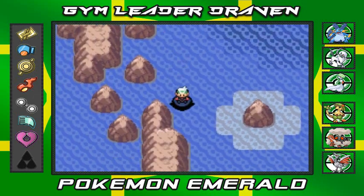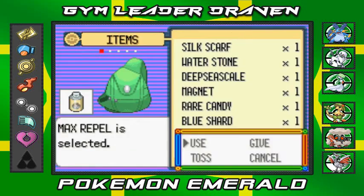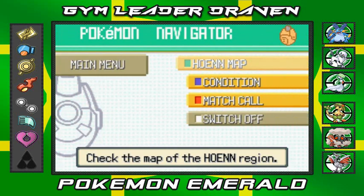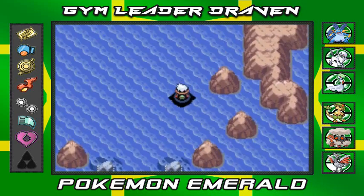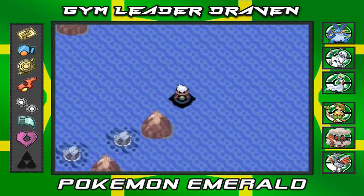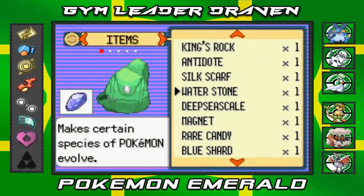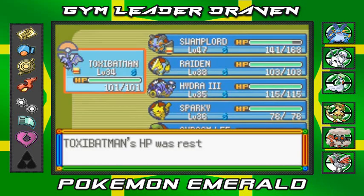How many triathletes do we have? Now we're at Route 129. I should use another max repel here. Looking at the map, we're at the border and might find a few more trainers before heading into Pacifidlog Town. In this area they added more secret bases than one could realize, so you'll find more Pokemon trainers than usual. Let's go ahead and heal my Pokemon all the way back — there we go, Toxic Batman is okay.